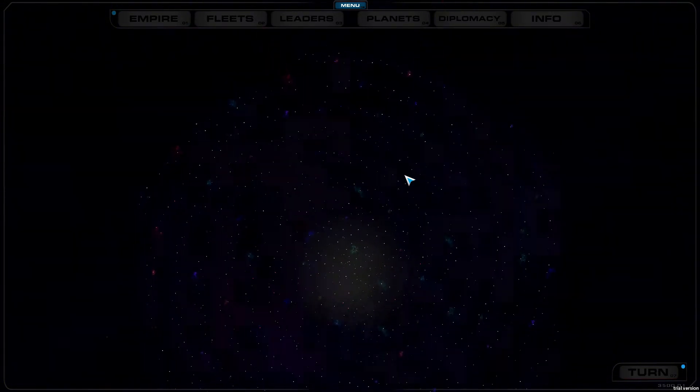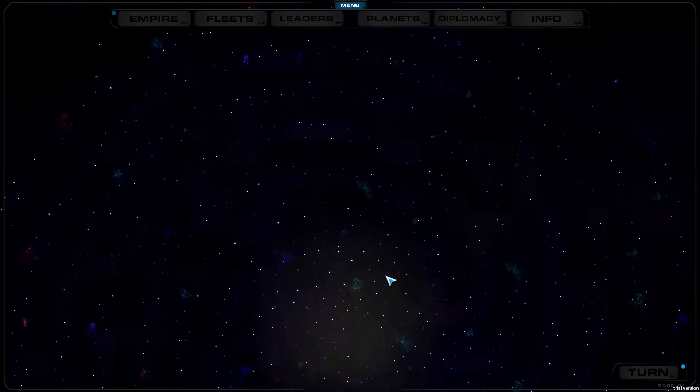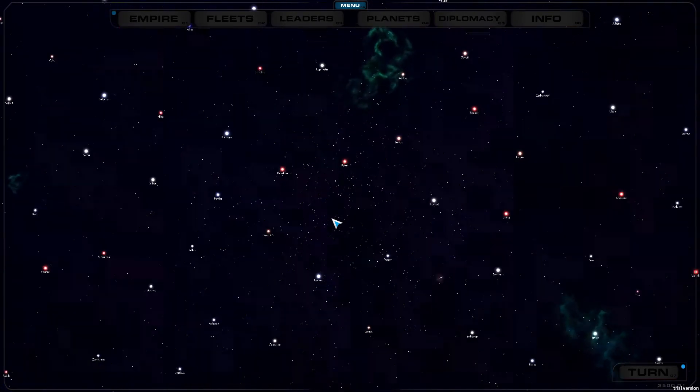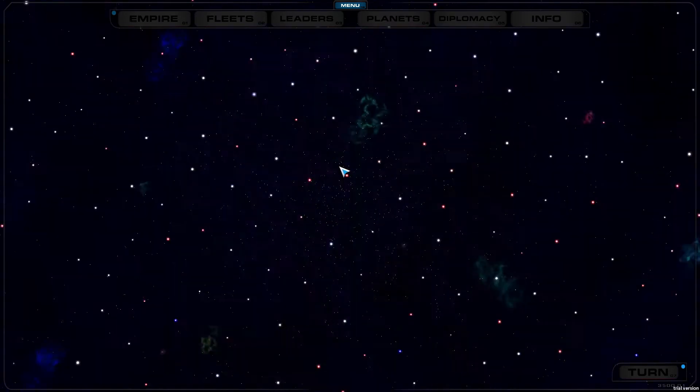This is the biggest galaxy — 1024 stars. You've got nebulas, many different star types, and of course they all have names, which is cool. This is of course not the whole demo, which would be kind of boring.